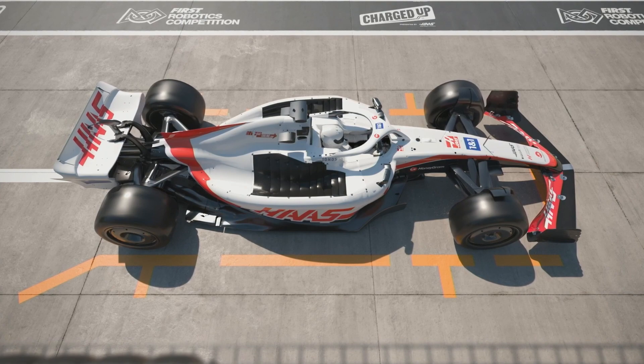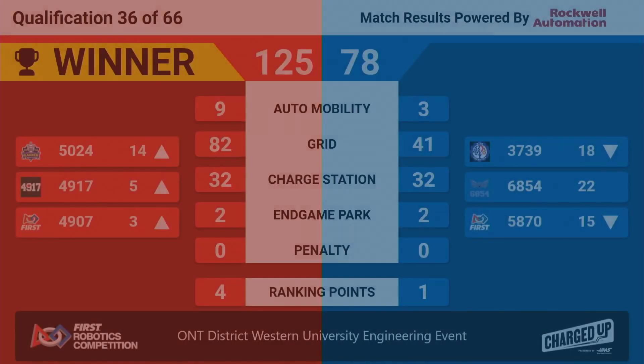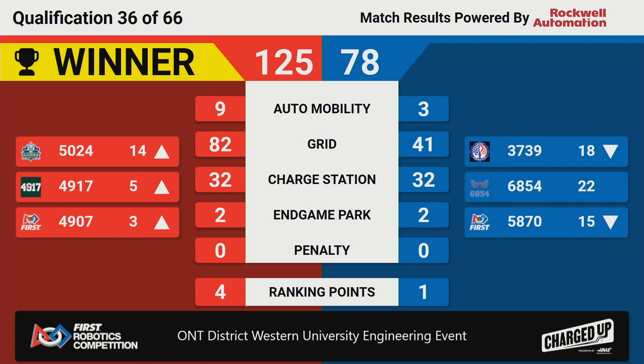We've got the score for qualification match 36, and Red Alliance takes the win with a score of 125-78. All three teams on the Red Alliance scored four ranking points and are going up in the rankings. Team 5024.